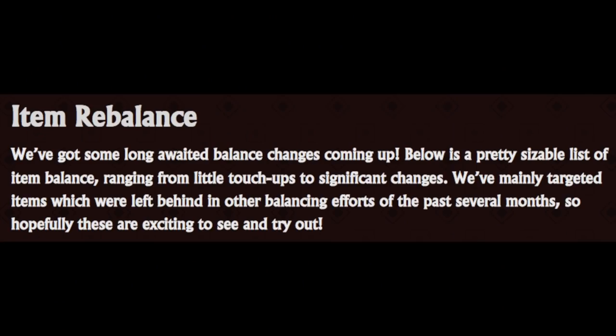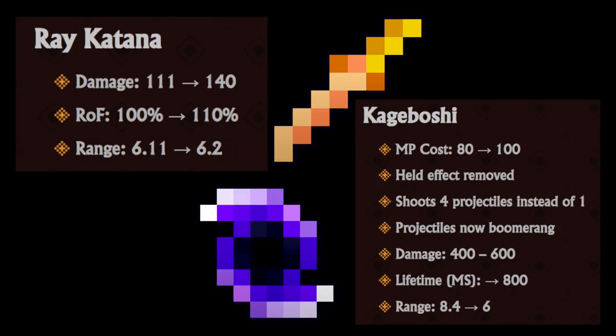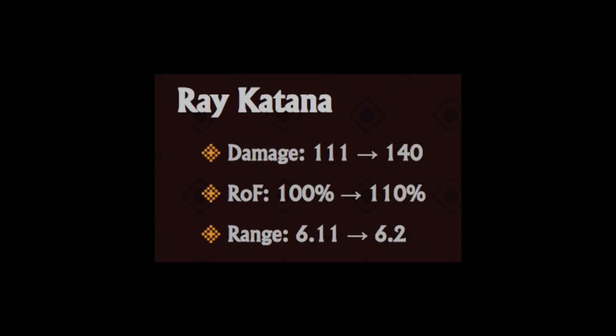Such as the lost sentry set piece spawning - enemies were able to move right through it, but now they'll get blocked by it. Now let's get into the main event: the long list of item balances that they knew we've been waiting for, because it starts with the Rei Katana and the Kageboshi - two items that everyone had agreed on needed a significant buff to make them more worthwhile. And they definitely got one.